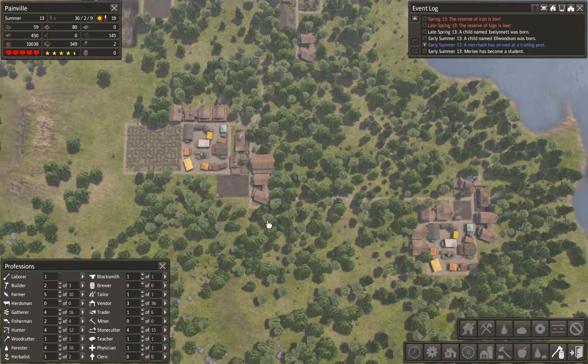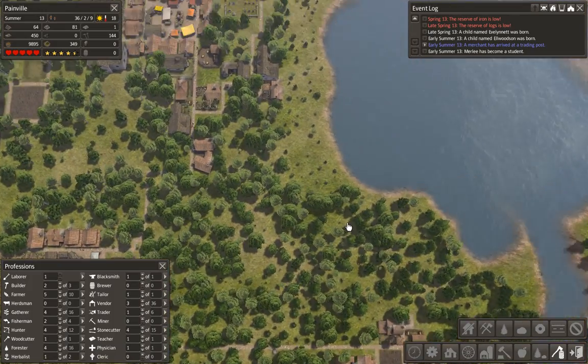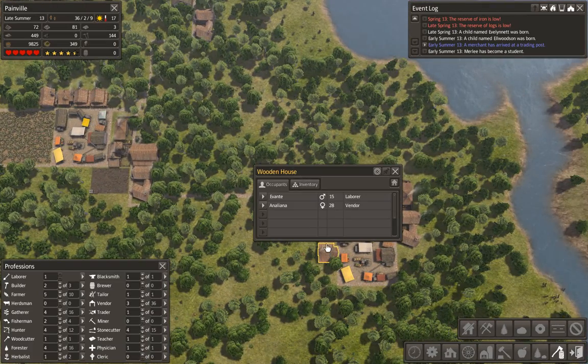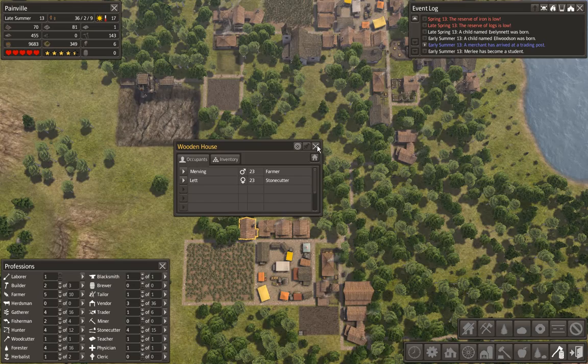We've got loads of trees now around here. The log industry is really booming now, and they're actually growing back as well. I've got one labourer which is terrible. The houses — it seems they've been built and people have moved in. So we've got two more houses.